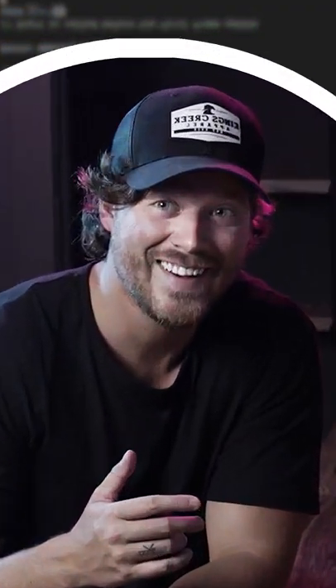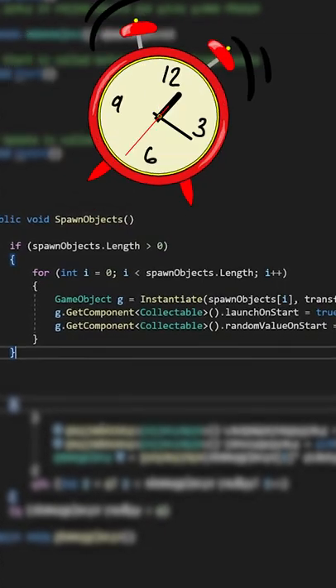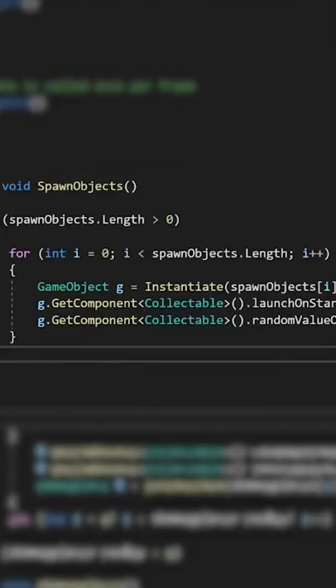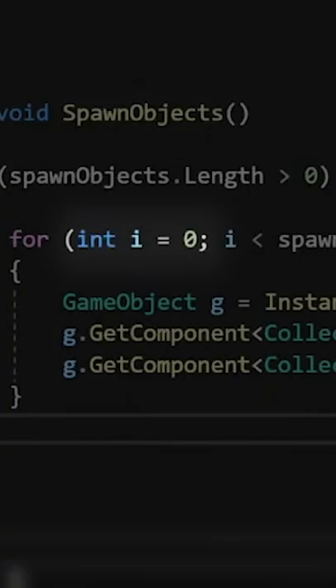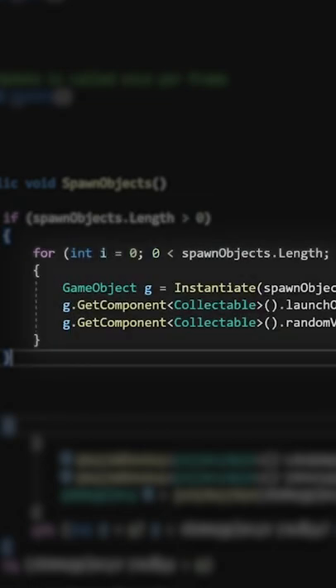Do you see anything weird about this code that we could improve? This if statement doesn't need to be here. The for loop itself contains a boolean expression, right here in the middle. i is assigned to 0, which we then compare against the length of the spawnObjects array, only stepping into the for loop if the condition is true.